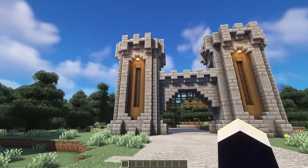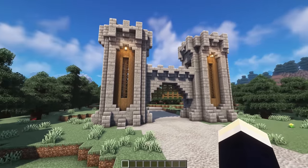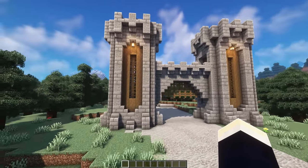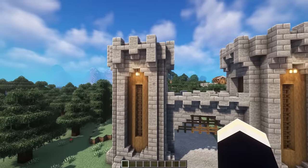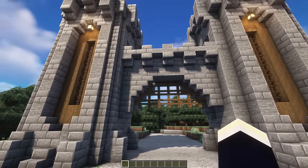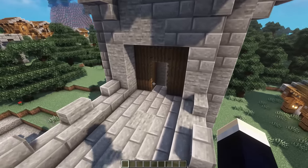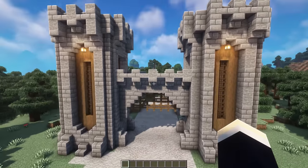Next up, we have this massive medieval gatehouse design. So if you want a really cool entrance to your village or a medieval town, or even a medieval castle entrance, this is definitely a really nice build for that. We've got two massive towers on the left and right side. They have these nice inset walls with some stripped spruce logs and these big fence window things as well. Then over in the center, we have our actual gate section, and this also has a nice pathway that connects the towers together as well.